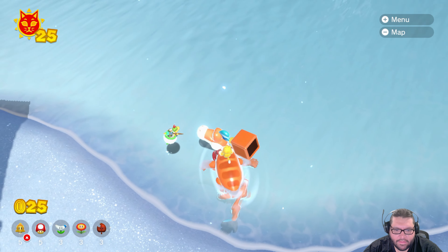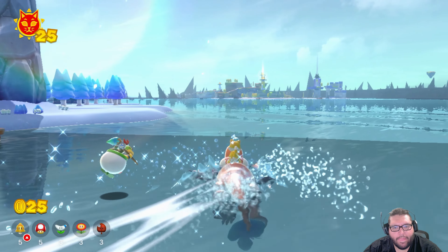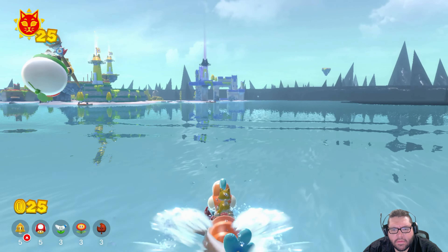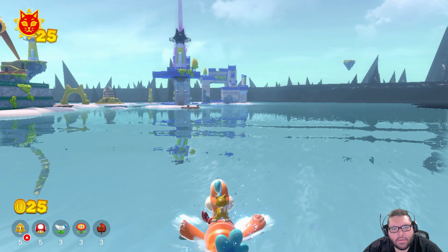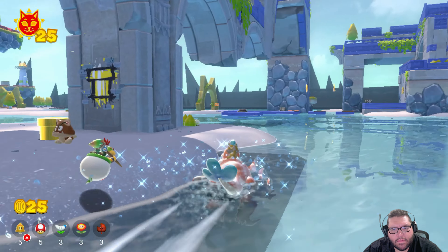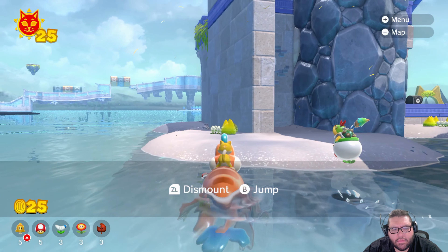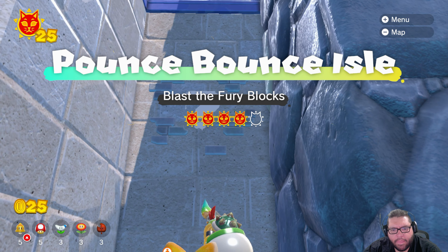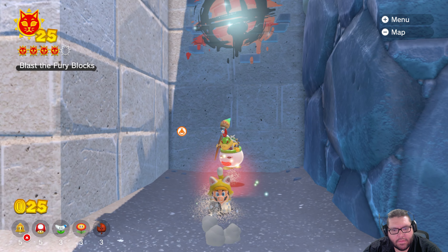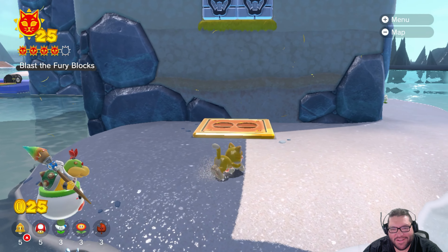Going to land on Plessy. That's the wrong way. Pounce Bounce was that one, I think. Get that Bowser Jr. while we're waiting for your dad. Here's the Fury blocks. Alright everyone, we'll check back in once Bowser gets here so he can blast that open.